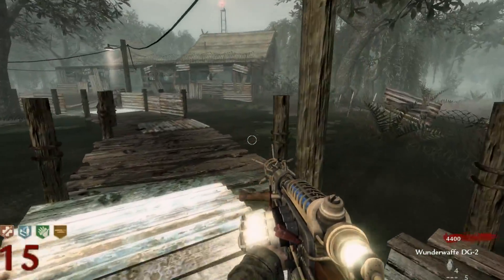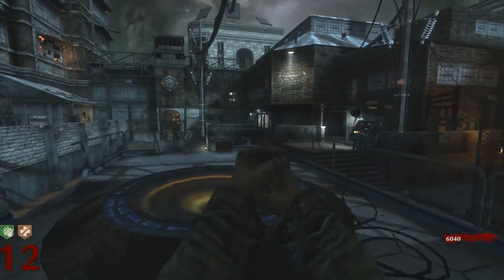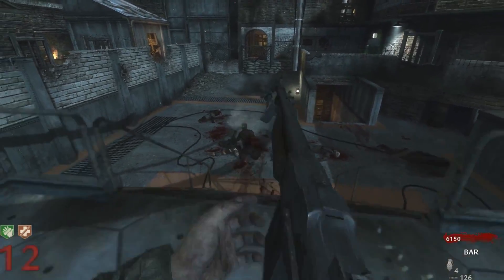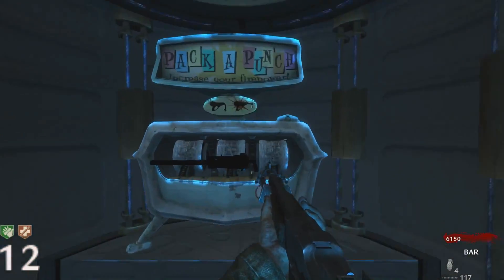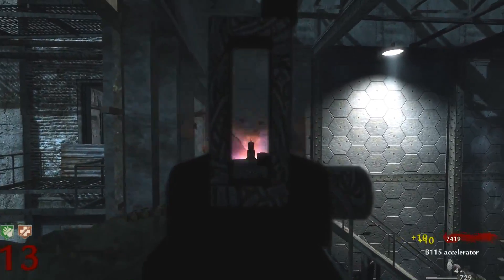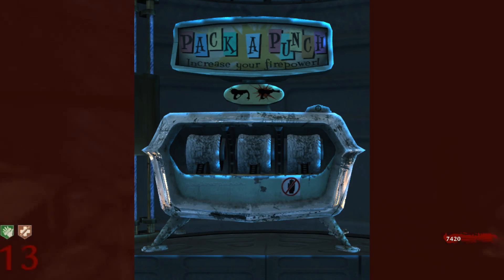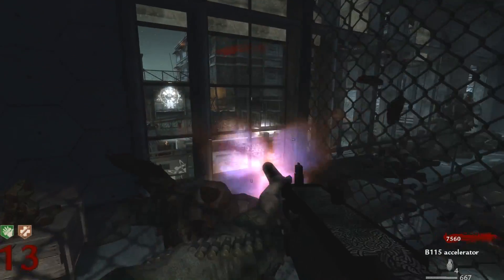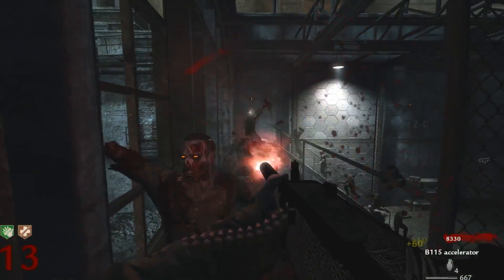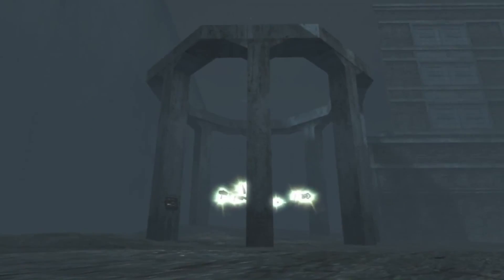Last but not least, we have Der Riese, and Der Riese is truly an amazing map — it's hands down one of my favorite maps of all time and a map I can still play to this day and really enjoy. Der Riese did two big things: the first, obviously, is Pack-a-Punch, which added so much to Zombies and made it so much more playable and interesting. And then we have Easter Eggs.